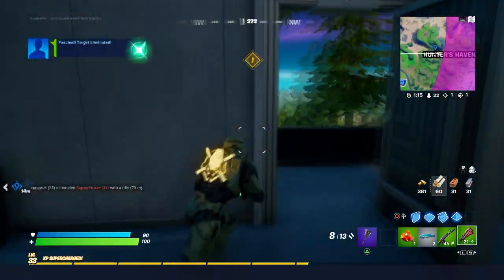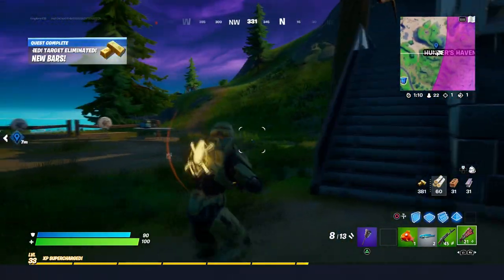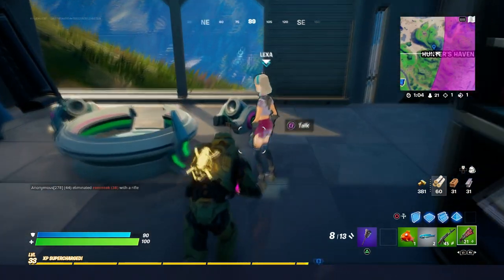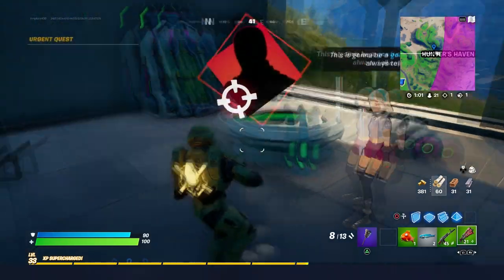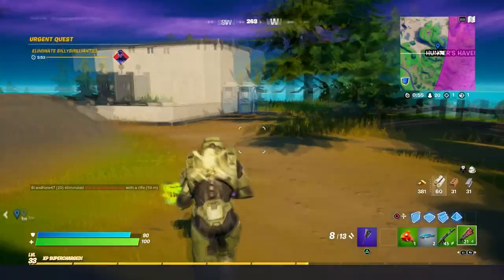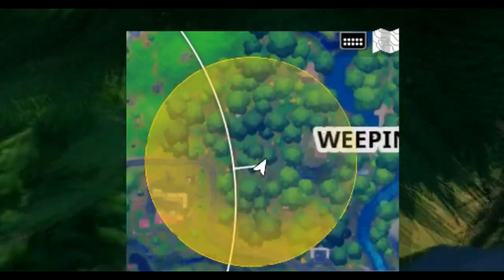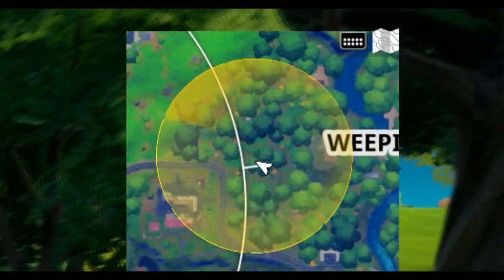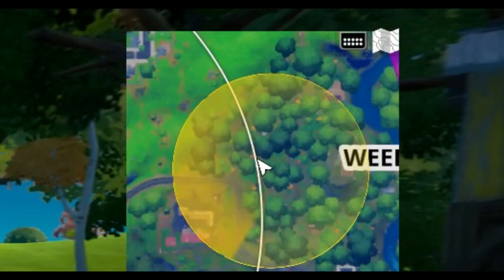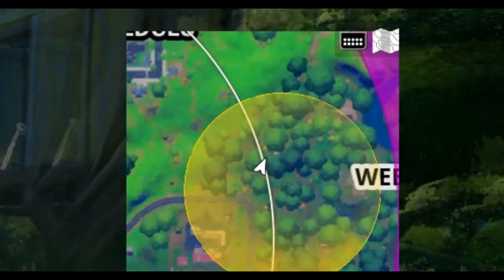It says eliminate a player. You're going to click yes. And sometimes the players get eliminated really fast and you just get the gold bar. It is that simple. If that's the case, just go back to the AI and do another bounty hunt so you can find another player. These are the players — you're going to see a yellow circle on the map. Just go to that yellow circle, and this is where the player you are hunting is. So you can eliminate him. If you do eliminate him, you will get 150 gold bars, and you will complete the challenge really easily.